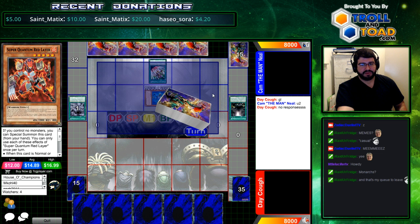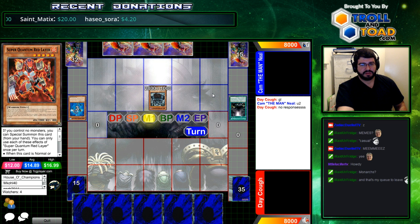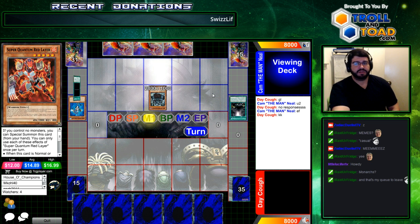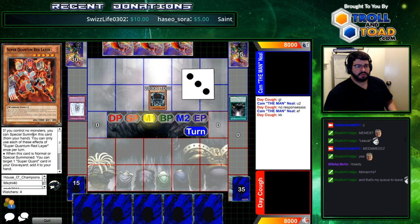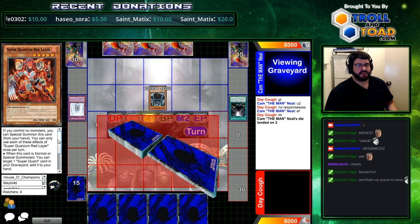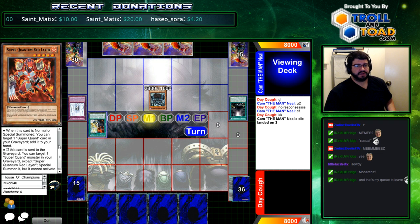Red gets blue, blue gets red. It's not bad. So do you choose not to shuffle back blue here? I assume he only plays one of it, right? Yeah, I would assume so too. Why would you not shuffle back your target? Because if you special summon red layer, you can add it to hand. I suppose. Yeah, he leaves it in.